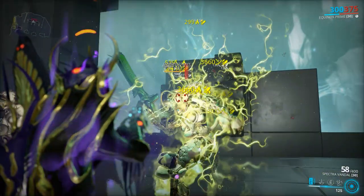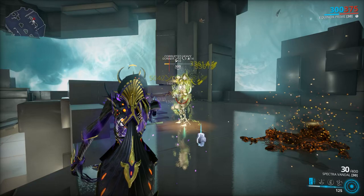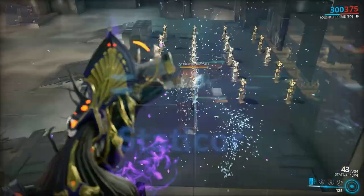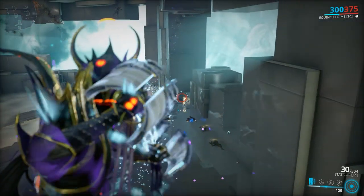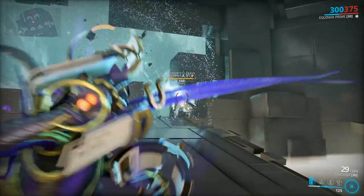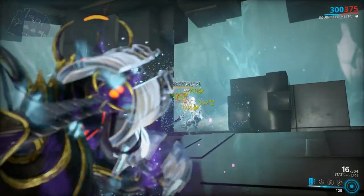Spectra Vandal: if you like the Synoid Gammacor, this is basically that if we trade the good looks for more damage. It's a 9.6-meter AoE weapon that can not just take care of trash mobs but also take care of heavy units much faster than you would expect.